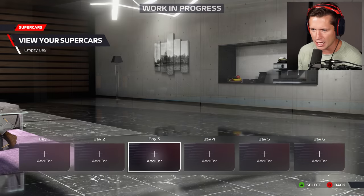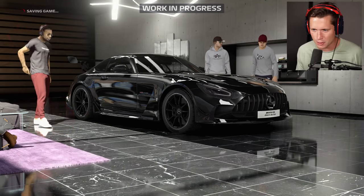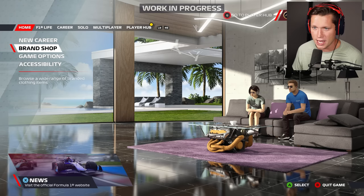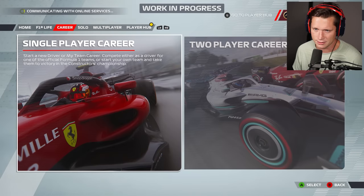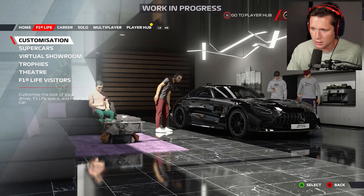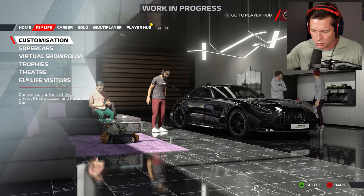Going into supercars, we're able to add a car where we want it — I feel like bay three is going to look the best. Now we've got our supercar, and as our F1 Life changes around to different scenes it's going to show our cars. Under solo there's Pirelli Hot Laps where you can use the supercars on track — I'm planning a full video on that so stay tuned. They serve a visual purpose as something to unlock, but also something you can actually drive around in, which is cool.